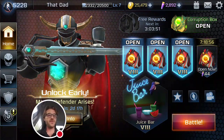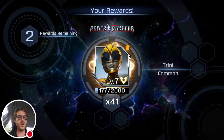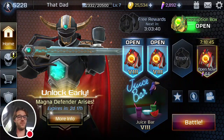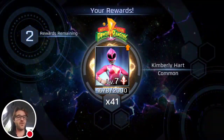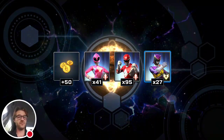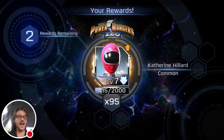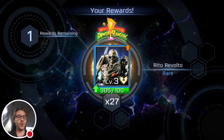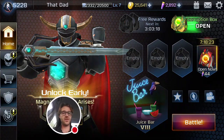All right, let's open up some of these Morph Boxes — some crap boxes, let's see what we get. 55 power coins, Trini, Kendall, 27 Tommy shards — that's not terrible. 50 power coins, Kimberly, Jason, Kendall. 57 power coins, Zach, 95 for my Catherine — wow, that's a big jump. 27 for Rito Assist. Can I get some freaking leaders in here, man? Jeez Louise.